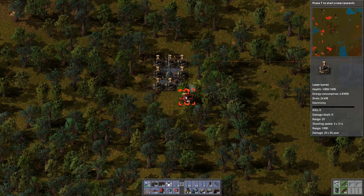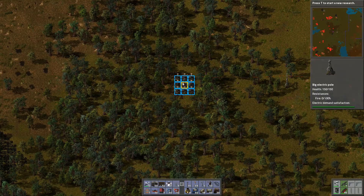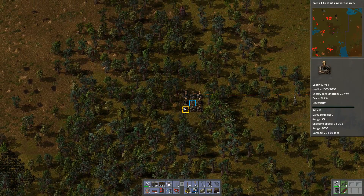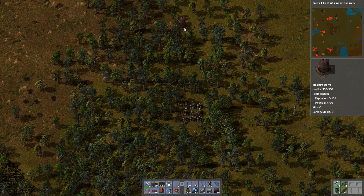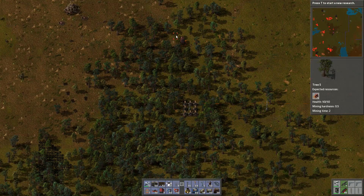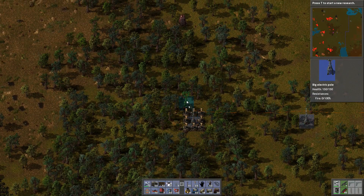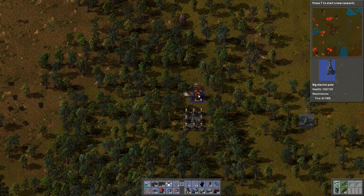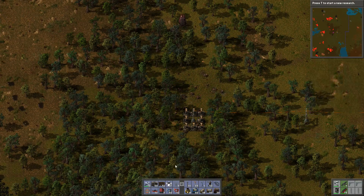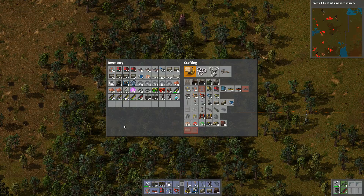You know what? Just have all the laser turrets. That is a medium worm — it's just outside the range of those. I mean, that doesn't matter. Do I want to leave it alive? I've got to destroy these bases anyway, so I might as well try pushing out a bit more. I'm not sure how far outside of its range I am. Let's test it, shall we?